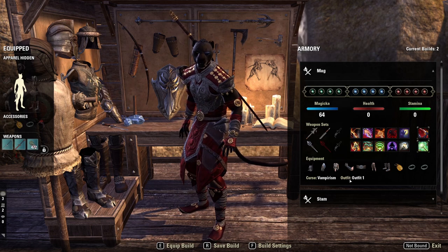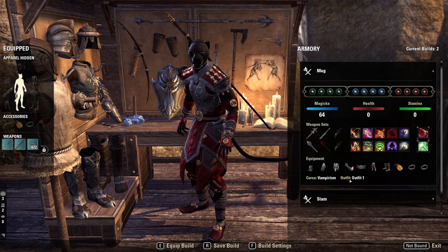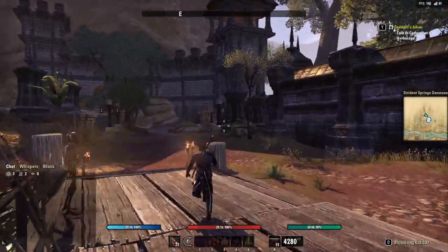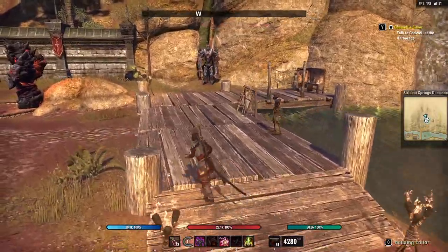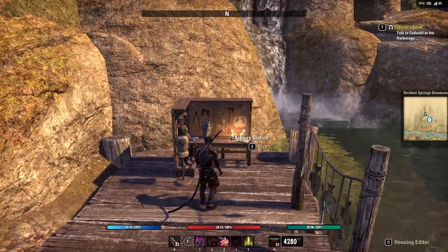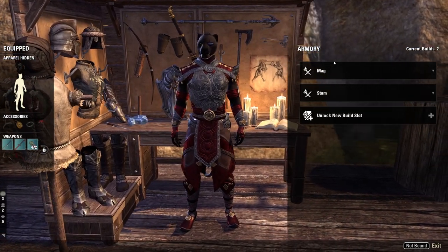The only thing the armory does not save is your mundus stone. There is an NPC in the store that will allow you to access the armory table remotely, but I personally do not recommend getting him because the armory does not change your mundus. If and when it does you can use the NPC, but because it doesn't change your mundus and you'd have to come back to your house to change it anyway, there's really no point — don't waste your money on him.